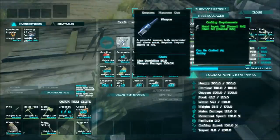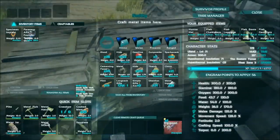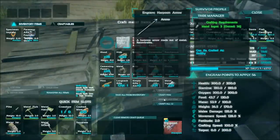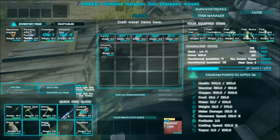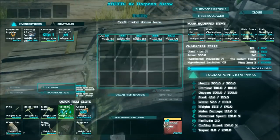So here we go, just grab some fiber, we'll make the harpoon gun, and then we'll also make some ammo for it, which is just in the ammo section, and we'll craft 12 pieces of ammo. We have the harpoon gun in our inventory. Let's grab some harpoon arrows.